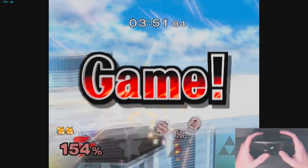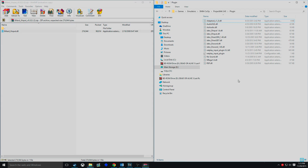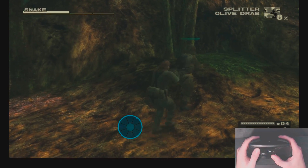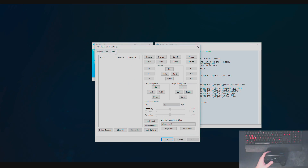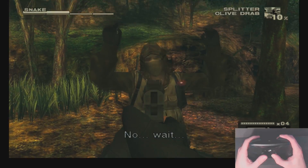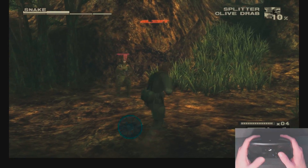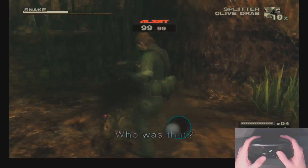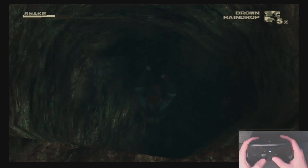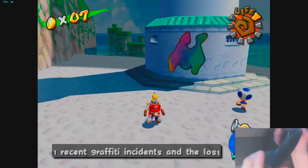Dolphin? Easy. No problem. Project 64? Easier yet, but only after copying over an XInput plugin — it's down in the description. SNES was done in my sleep. But PS2 stuff? Frustrating as it might be to use a Steam controller to configure another Steam controller that's configuring our emulator, this was the most rewarding config to set up. It's kind of a happy accident that Valve might have made the best controller for emulators.